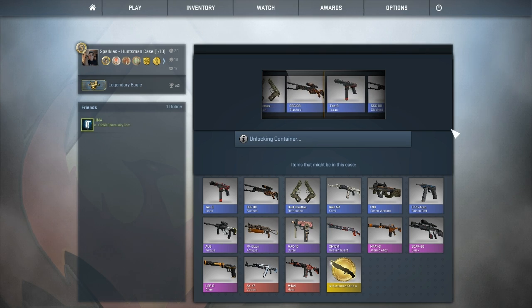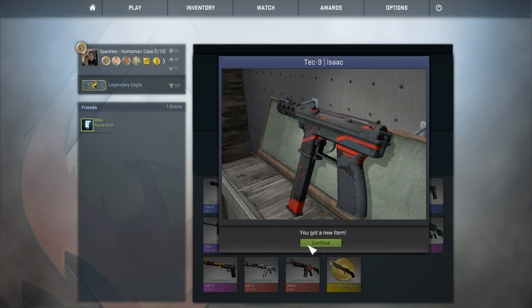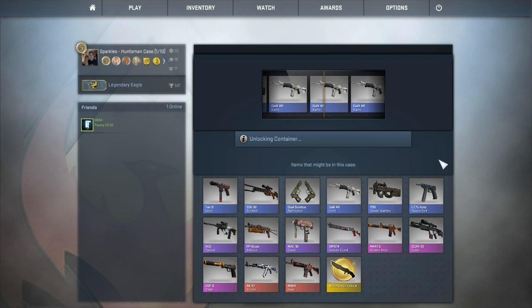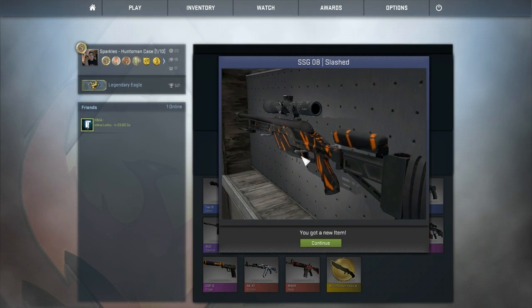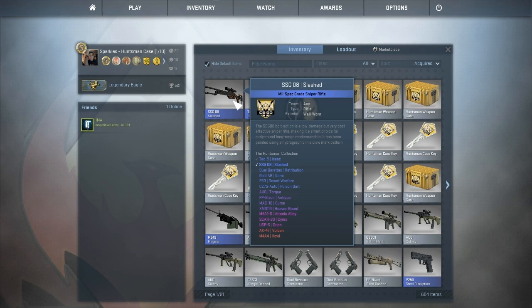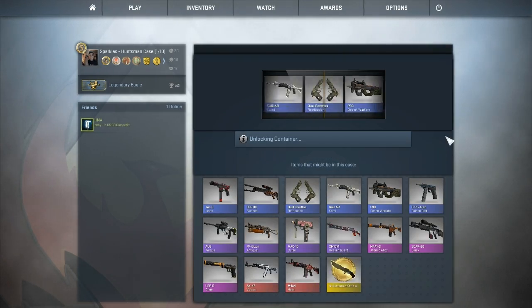We're gonna start — come on, the scout! No, oh, I wanted that scout. This Tech Nine looks nice but that's definitely battle scarred. I much prefer the scout — the scout looks even better. Second case: yeah, there it is! The game heard my request and blessed me with some kind of Tiger Scout. It's a well-worn Slashed Scout — okay, continue.